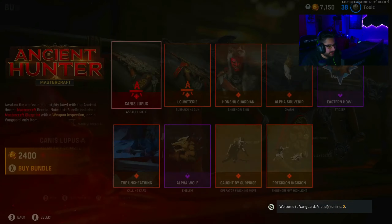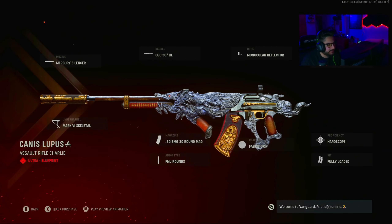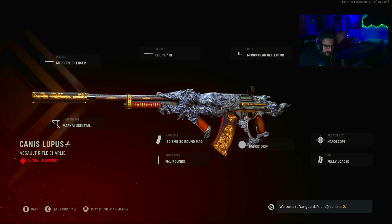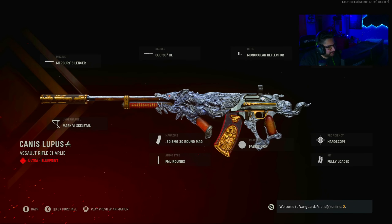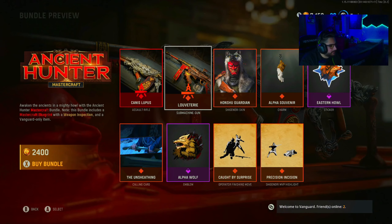So let's see what we got. The whole theme is the wolf with the skin and everything — you get the wolf with the barrel coming out. Very majestic looking, like a royal kind of blueprint. It's got the Mercury Silencer, CGC 30XL barrel, reflector optic, remove stock, hard skull, fully loaded, fabric grip, .50 BMG 30-round magazine, FMJ rounds and mark skeletal. I wonder what the weapon inspect is going to be like.